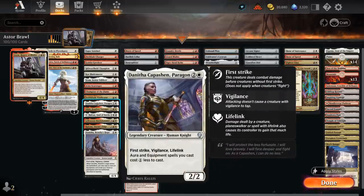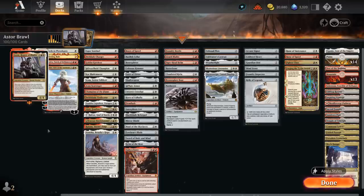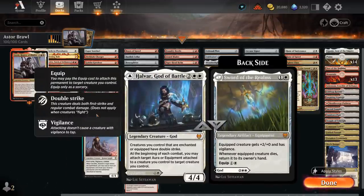Danitha benefits from being equipped as a 2/2 with First Strike, Vigilance, and Lifelink, and equipment spells we cast also get a 1 mana discount. Akiri provides additional card advantage if we hit the opponent with equipped creatures. Its white activated ability can save our creatures from removal by making them indestructible if we unattach an equipment — and with Astor's 1 mana equip ability, it's much easier to keep creatures equipped so we can protect them. Halvar we can often play as Sword of the Realms, a 2 mana equipment giving +2/+0 and Vigilance; when the equipped creature dies we return it to its owner's hand — great insurance against removal. Halvar as a 4/4 gives Double Strike to all enchanted or equipped creatures and can move equipment around for free.